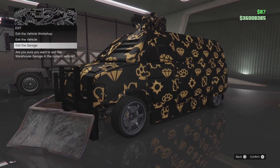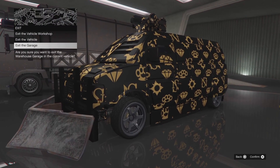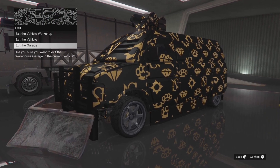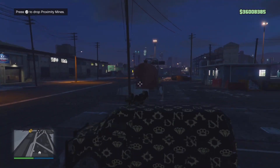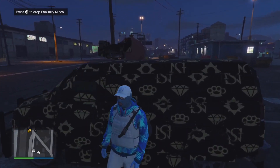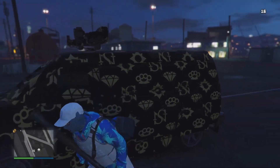Now you want to access the workshop and hover over where it says 'exit the garage'. As soon as you click exit the garage, you want to spam your home button — keep spamming it as fast as you can until you see that your car is outside. As soon as it's outside you can stop spamming and come back to the game. Now exit on foot.